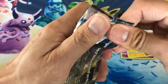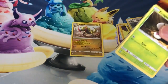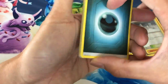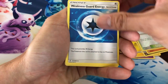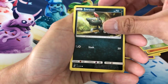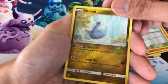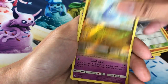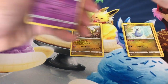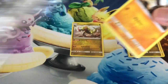Unbroken Bonds is probably, in my opinion, the best set — better than Unified Minds so far — just because the pull rates of Unbroken Bonds are insane. It's so hard to pull the rainbow rare Reshiram Charizard, let alone a secret rare from a booster box. I opened one whole booster box in a video — check it out, I'll put the link up there — and I didn't pull a single hyper rare. One whole booster box and no secret rare.